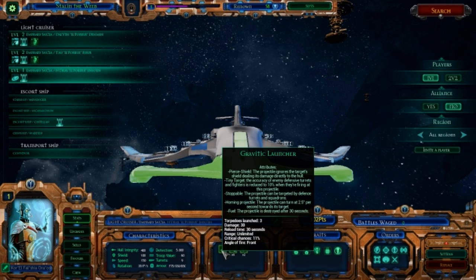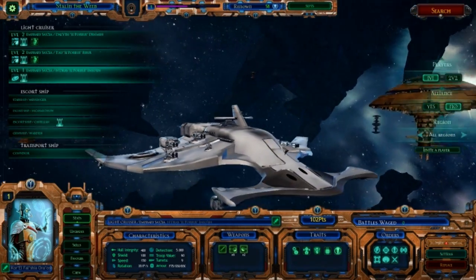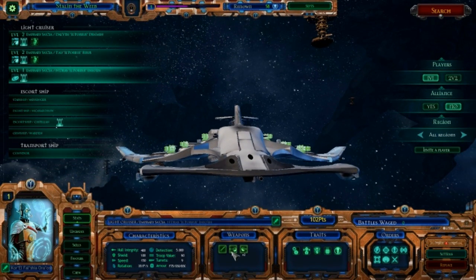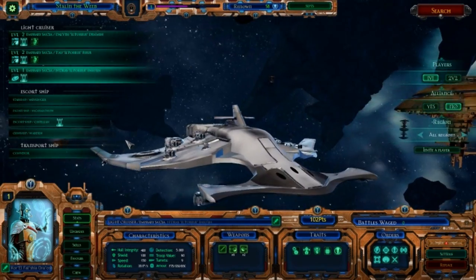Because of that, it's made armor a lot less valuable than it was on the tabletop. But in any event, we also want to look at the firing arcs of our weapons here. We can see we've got 180-degree broadside and front, so these guns can fire to the front, and three of them can fire to one side and three to the other.